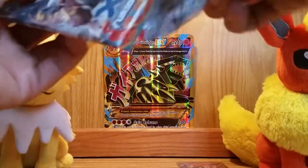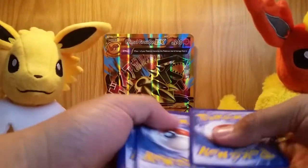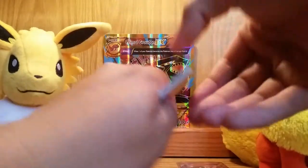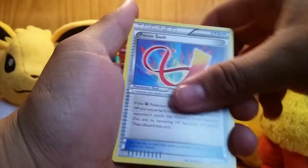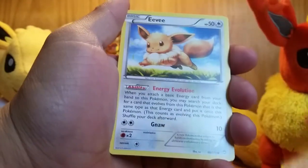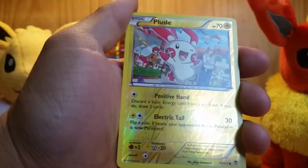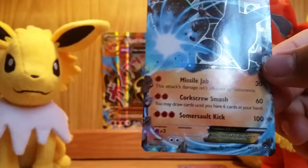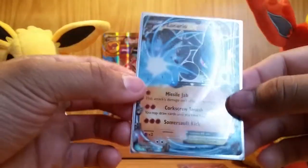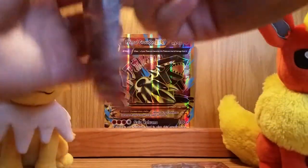Last three. Another Furious Fists. There's the code. See what we get. We have a Scrafty, Hitmontop, Focus Sash, Torchic, Lickitung, Eevee, Noibat, Slakoth, Reverse Holo Pangoro — wow, really nice card. And the rare? Lucario EX! Wow, really nice card. I don't have this one, of course I have to sleeve it. This card is actually really good in the TCG — I've seen my friend Chris play it so many times. He's going to be really mad at the fact that I have it.